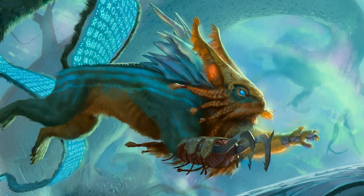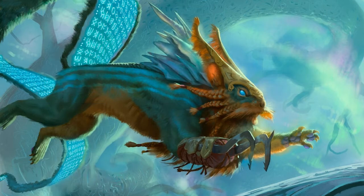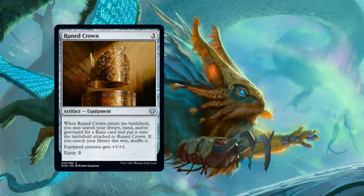There are only five runes right now, one in each color. The blue one is Rune of Flight and it grants flying. The green one is Rune of Might, granting plus one plus one and trample. The black one is Rune of Mortality, granting deathtouch. And the white one is Rune of Sustenance, granting lifelink. These are all fairly small effects, but the runes are versatile in what they can enchant and they replace themselves when they enter the battlefield. There are two cards in Kaldheim that support runes: Runed Crown is an equipment that costs three and equips for two — when it enters the battlefield, you can search your library, hand, and/or graveyard for any rune and put it onto the battlefield attached to Runed Crown.